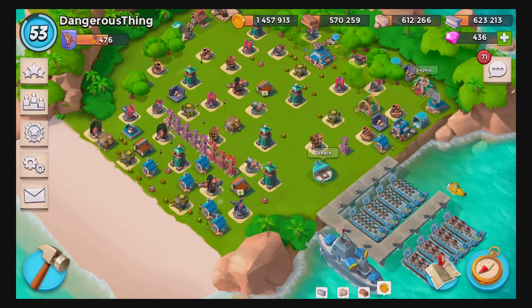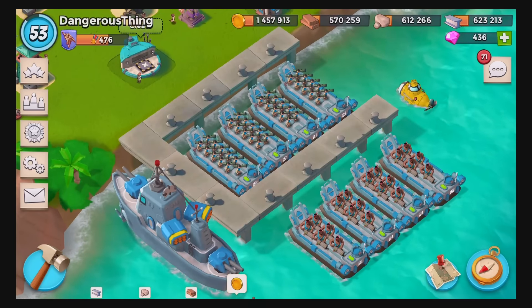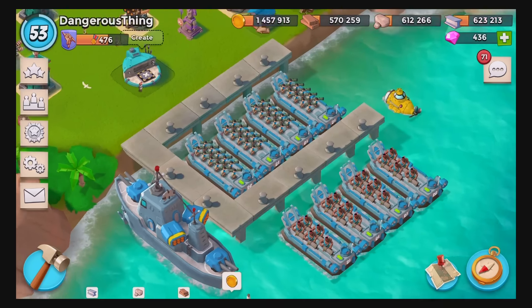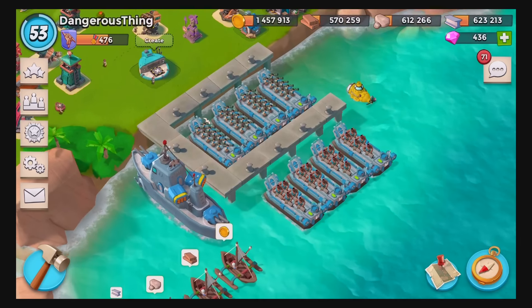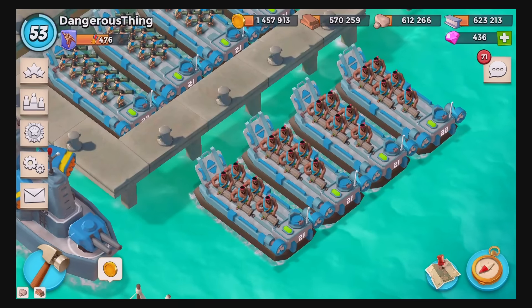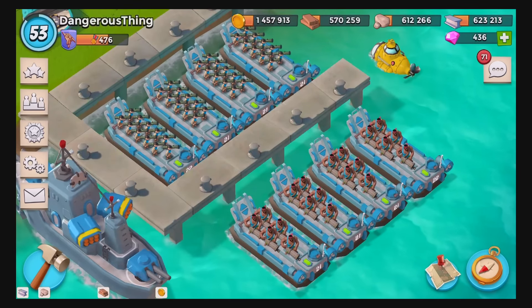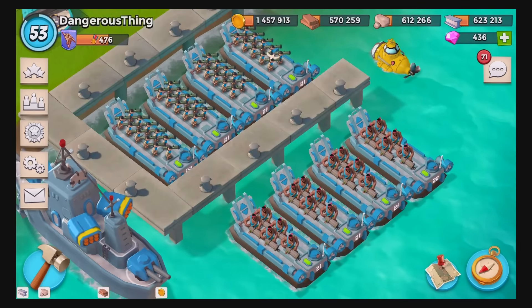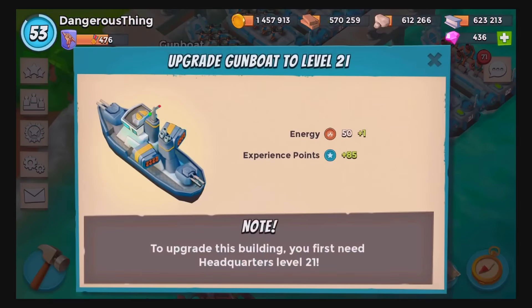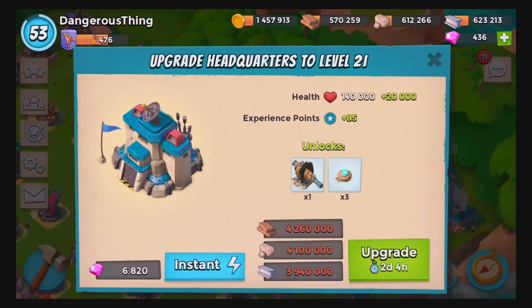You guys know from the previous episode that I am on the journey of a mega upgrade push and I am pushing literally everything — well, by everything I mean all things offense, because I want to be raiding non-stop. All of my landing crafts are level 17 and above. The next push is to upgrade them all to level 18, then upgrade my gunboat to level 21. But first I must upgrade my HQ, which is currently only level 20, and at level 21 I will get this cool thing called Shock Mine, which I definitely want.